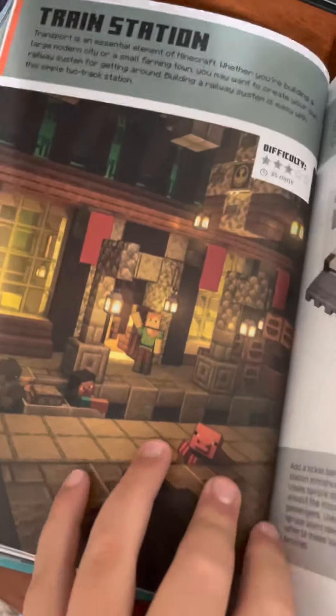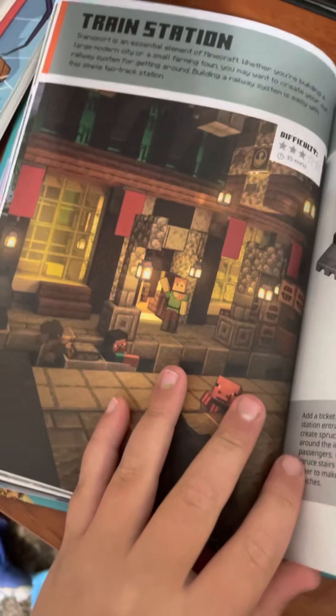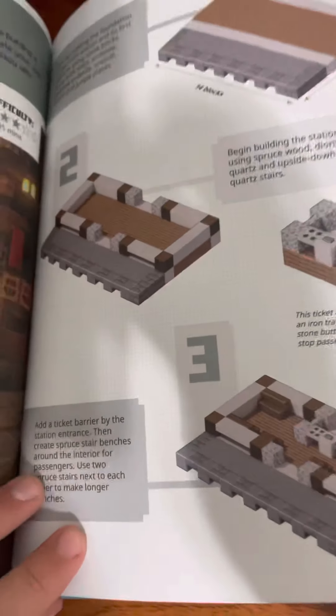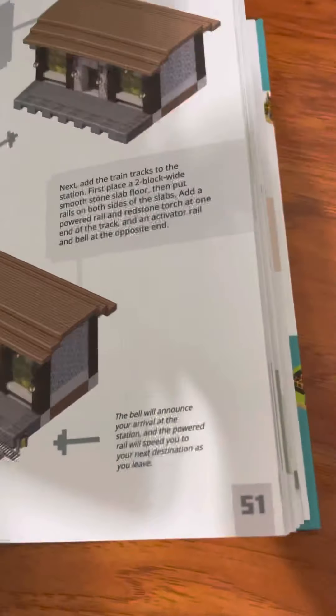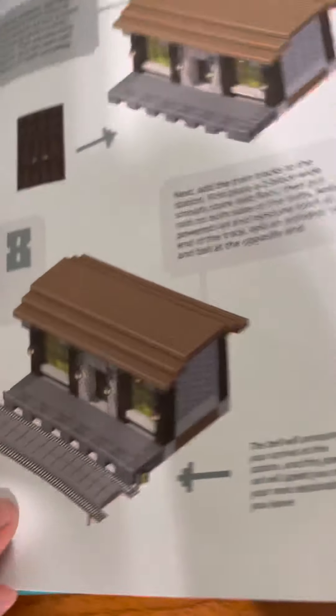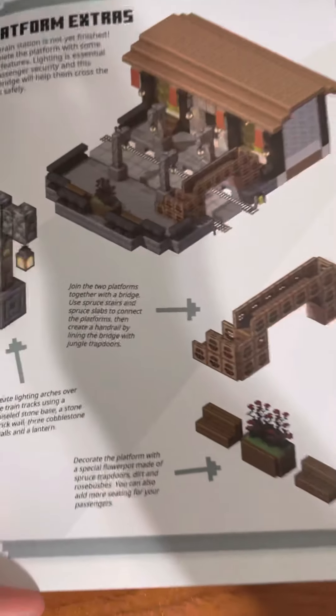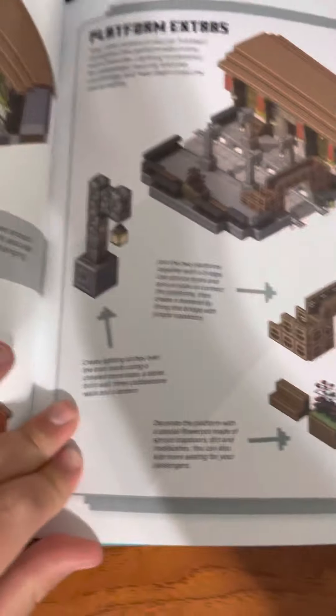Now we're on the train station. I'll stop at page 60 — it'll be a pretty quick video. I'm at page 50. Here's the train station, with steps one through ten. And then here is the platform extras — this is just extra stuff you can add on.